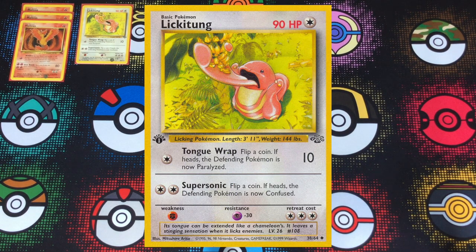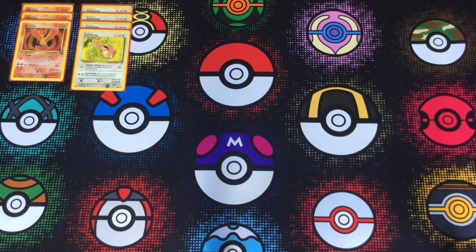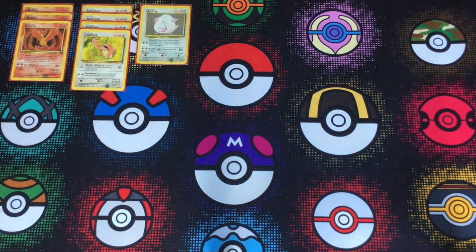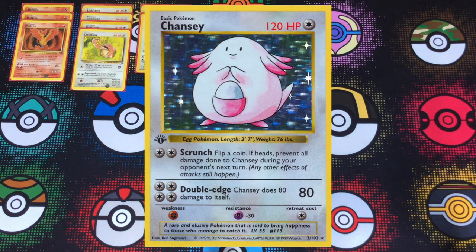Instead, it runs Lickitung because it's a one-energy attacker that's great for stall. It can buy you extra turns to actually get fire energy and keep them onto a Moltres. Because Lickitung is a one-energy attacker, it doesn't do your opponent any good to waste energy removals on it, so you can just drop the energy and feel pretty comfortable leaving it there. If your opponent does knock it out, you can just replace it next turn. Full playset of Lickitung for that amazing offensive stall.